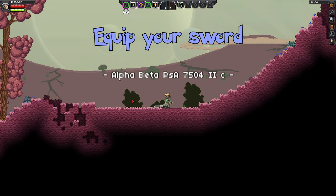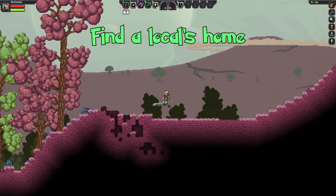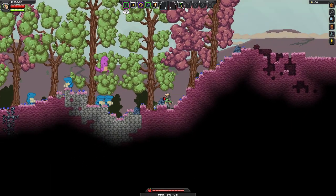Step two: equip your sword. Now for the hardest part — step three: find a local alien home. And you want to do that before nighttime, but there's usually something quite nearby.